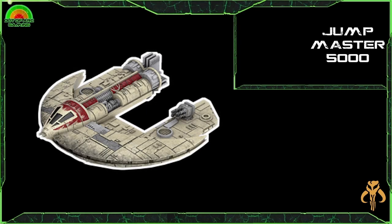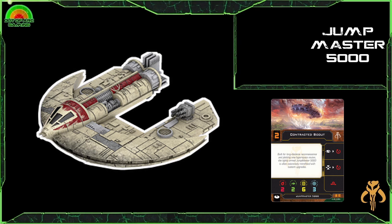Moving on to large base ships, we have the Jumpmaster 5000. This ship has gone through so many changes since it was first released back in version one — at one point, if you weren't flying three of these you weren't flying enough, and they were just absolutely insane. It's had probably the biggest roller-coaster ride in terms of meta viability. Right now I think it's in a really good spot. The stat line: two-dice turret attack, two evades — really nice for a large base ship — six hull and three shields. You get focus to red rotate, target lock to red rotate, and the red barrel roll.